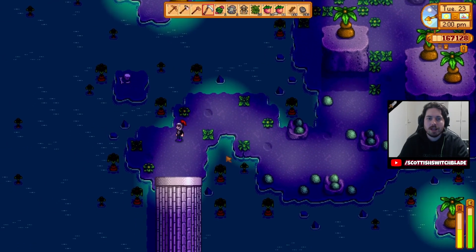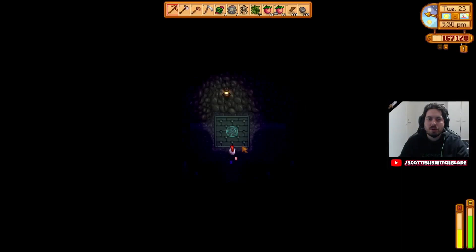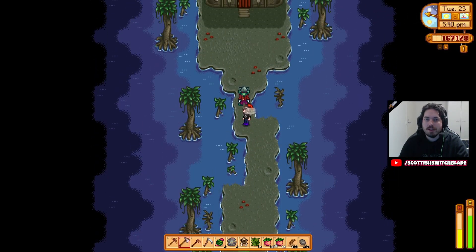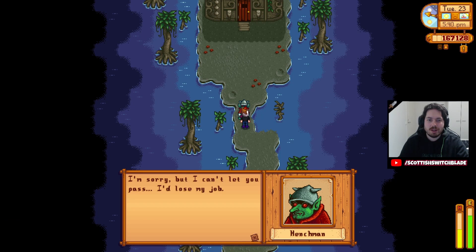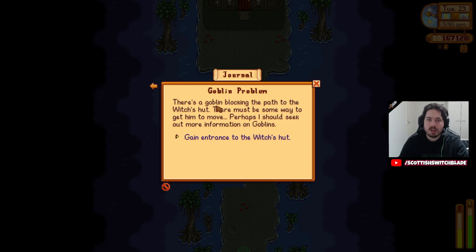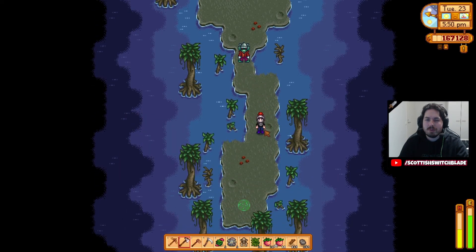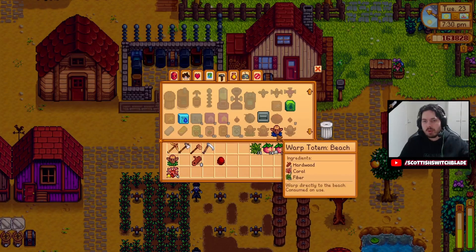I don't know if that's part of 100% completion or not, but we've just got to do everything and give it a good try. Into the cave we go. There's a goblin — or Henchman — blocking the path to the witch's hut. There must be some way to get him to move. Maybe I should seek out more information on goblins. Does he need like a void egg mayonnaise or something like that? I'm pretty sure that's what it is. Enough of that quest line for the wizard right now.